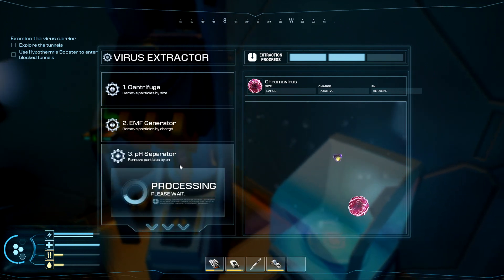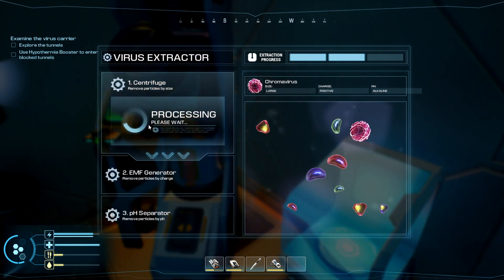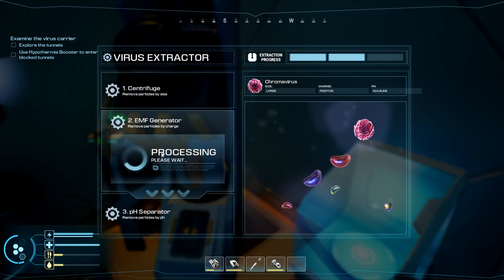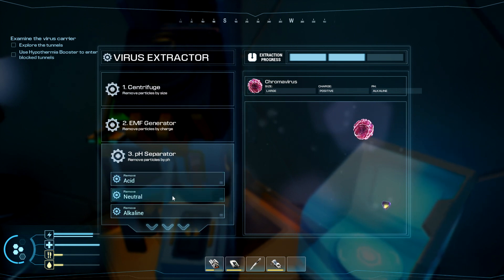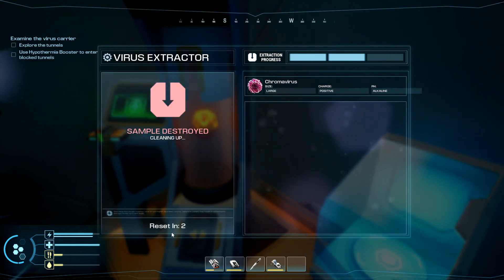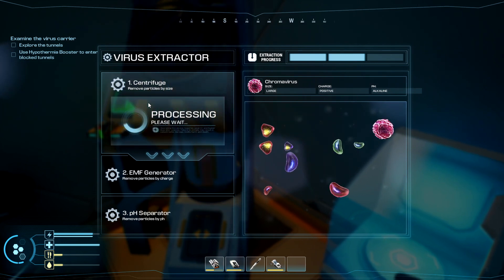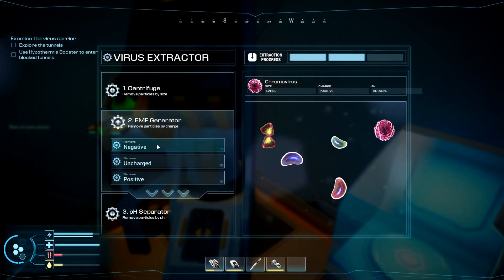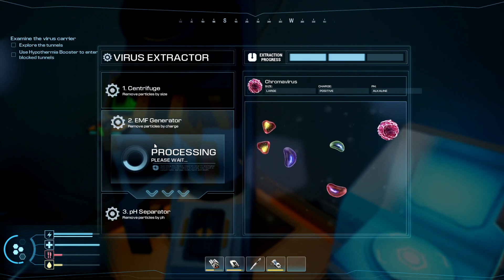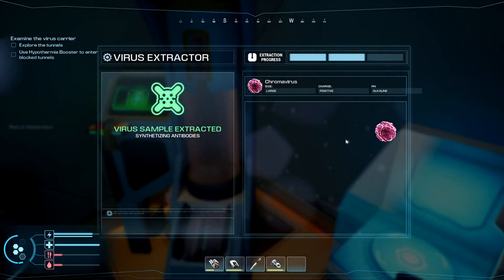Let's get rid of 'negative' — that gets rid of quite a lot. I accidentally clicked on one — no big deal, let's just do it again. Medium, then negative — still comes up, gets rid of four negative. Let's see what highlights the small one — nothing but the alkaline. That means we know we have to get rid of that little one. Click 'small' to get rid of that small one, then get rid of the jellybean ones — negative, and then acid. Bing bang boom, you extracted the virus.